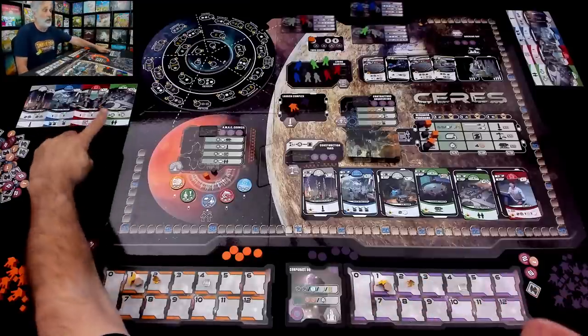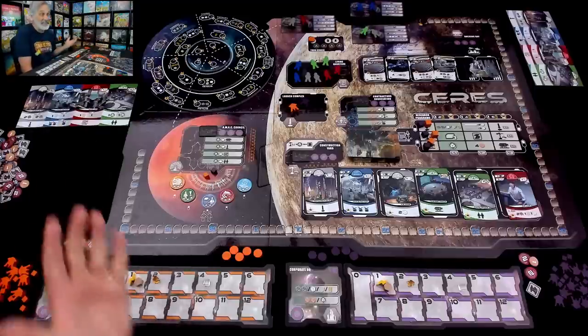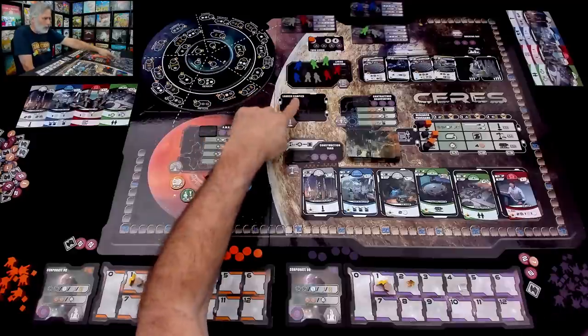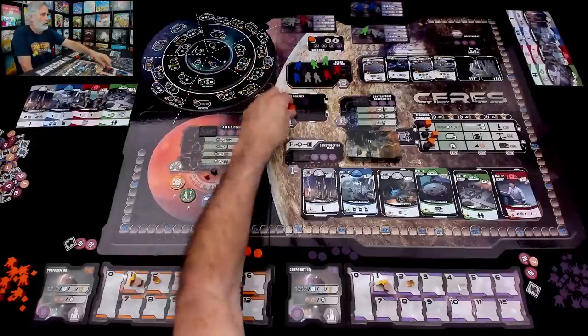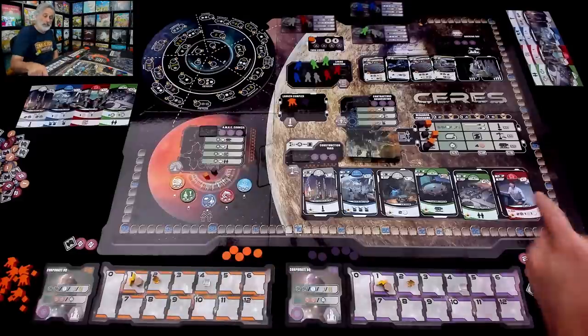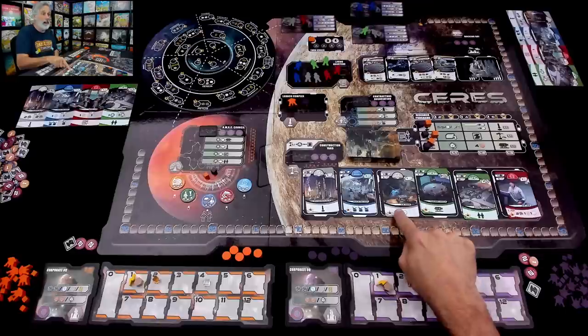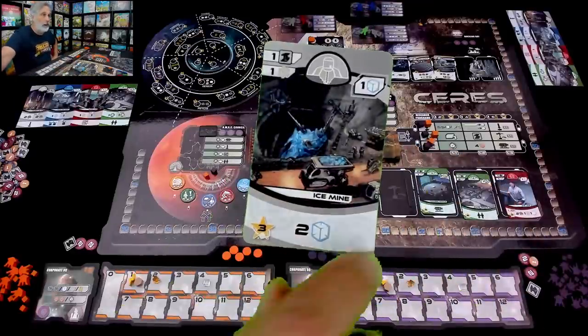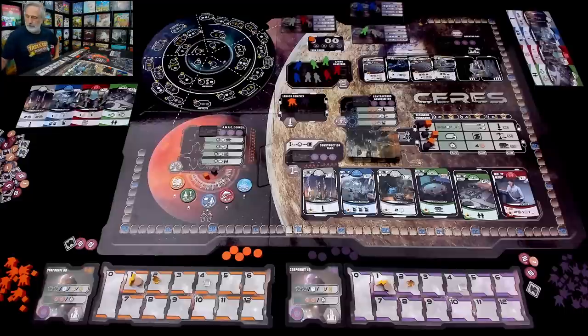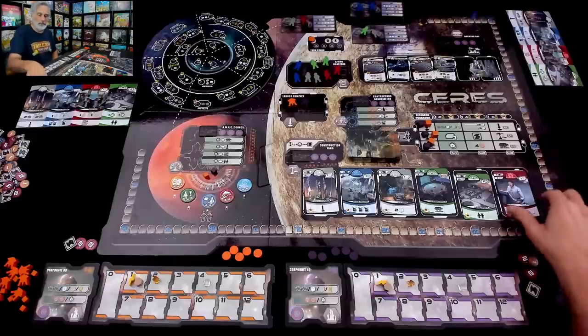We both got one influence, two ore, one ceramic, and one power. We don't have any ice generation here at all, and ice is arguably the most important resource in this game. It's what we break down to get fuel to launch to all the asteroids. That's why I'm really eyeballing the ice lab. There's an ice mine as well, which is also nice because it generates two ice plus has a passive income of one ice.